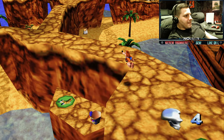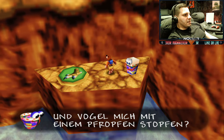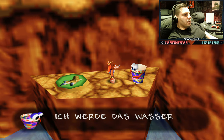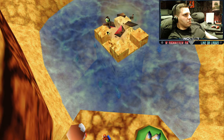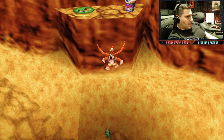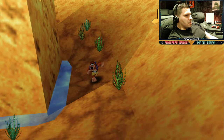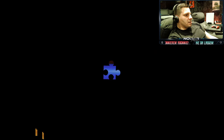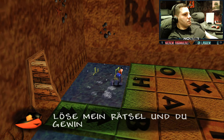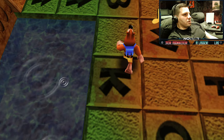Holt euch auch gleich mal den. Den hier müsst ihr irgendwie stopfen – mit Kreis, glaube ich. 'Das Loch ist gestopft – ich werde das Wasser für den Bereich ablassen.' Erstmal hier die Noten einsammeln – habt ihr nochmal fünf Stück? 54 Stück insgesamt. Und wir gehen rein. Dieses Rätsel ist relativ simpel. 'Du Pelzknäuel – löse mein Rätsel, hier mal in Noten, und du gewinnst einen Preis.' Vier Stück. Das Rätsel ist simpel – es steht hier an der Wand.